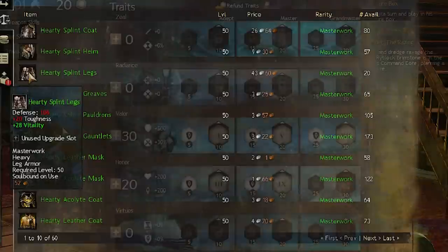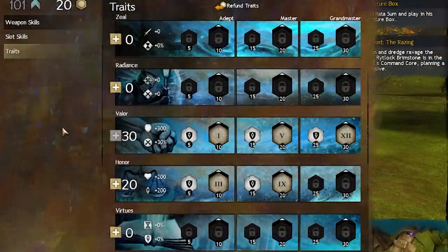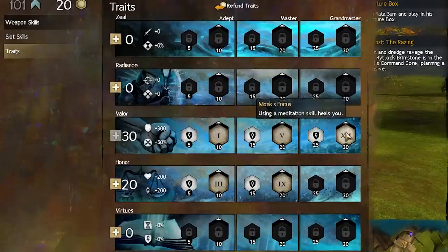At 60, it's time to spread your wings. Guardians get stupidly good once the Grandmaster traits open up, and we're going to take advantage of that from the start by switching to this spec. Monk's Focus will make you borderline immortal.